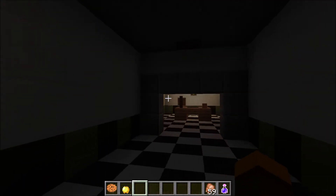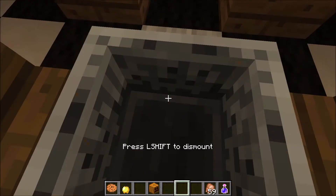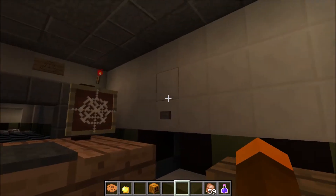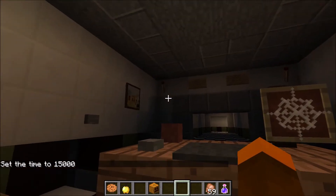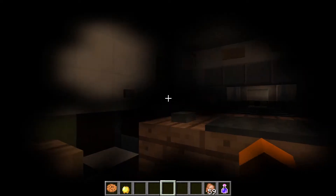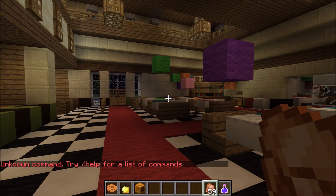It's daytime outside — you can tell by the torches being lit. This is the office, where the night guard security guard sits and tries to survive. The left air vent works, the right air vent works, and the flashlight works too. It's a little bright here right now, but if I set it to nighttime it's completely dark — and then you can actually use the flashlight, making it more useful. This is supposed to represent the Freddy Fazbear head.